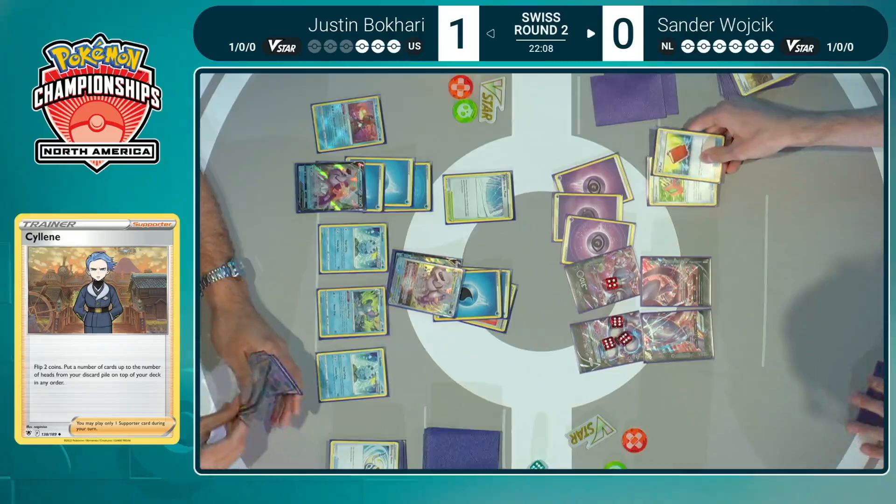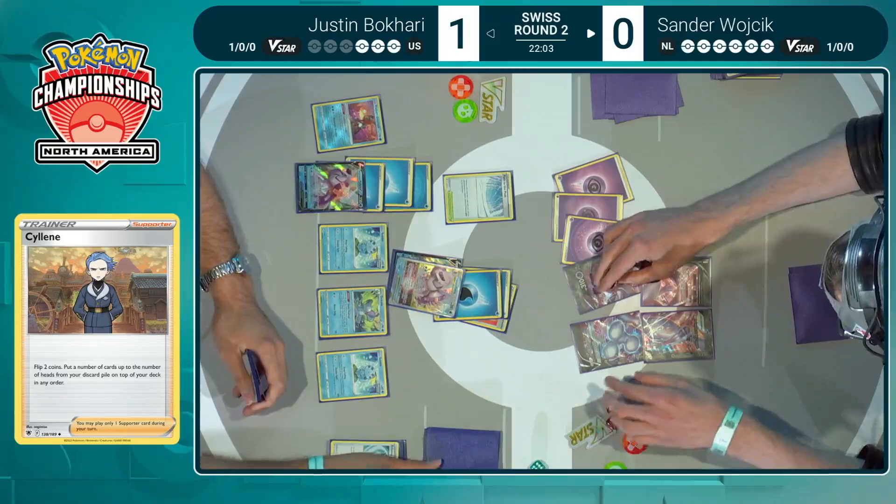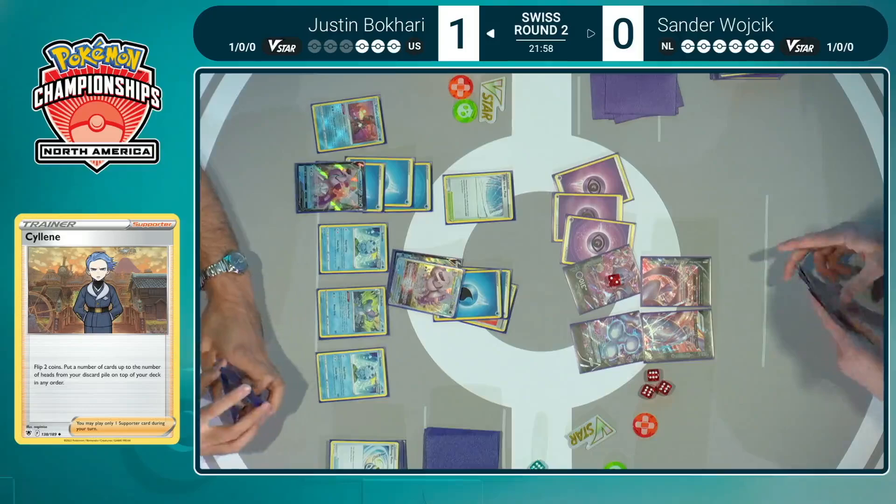Sander making use of that second hand he has waiting on the side — extra cards he knows he'll have access to. He had already put the Peonia back in the deck thanks to Team Yell's Cheer, and with the deck being so thin, knew it was just going to come almost immediately. Here comes Silene shuffling back in. This is how you go infinite — you can just Silene and get Team Yell back, and get the Silene over and over again, get the Pal Pad, and it just cycles. You can continue to use these cards, just need to hit one heads — and when you hit two, you can get some sneaky cards like the Tool Jammer back.